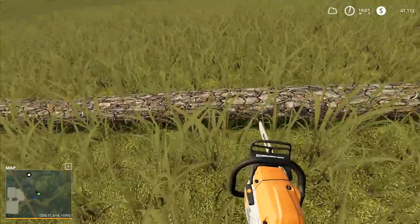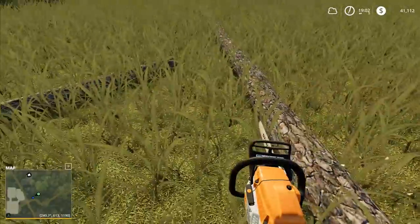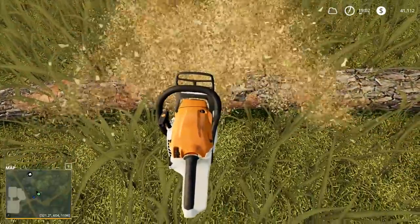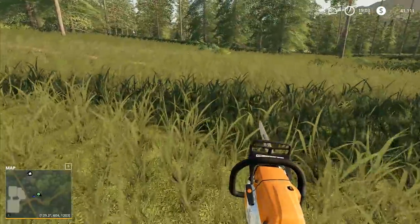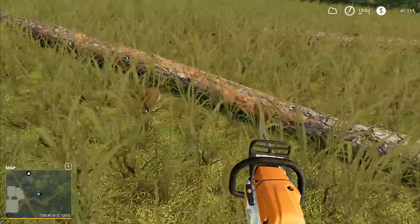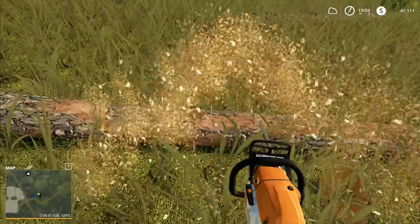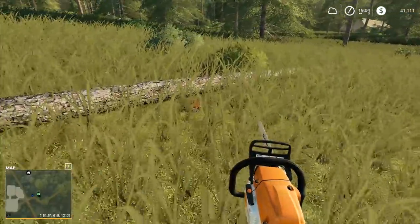Chop that one in half. This one here wants to be chopped into three. I'm going for roughly the size of logs that we'd be loading into our auto-load trailer. We just chop the tip off the tree, load those into the small trailer, and chop the others up a bit like this. I'm hoping these are going to net us a decent bit of cash.